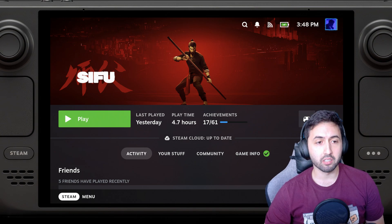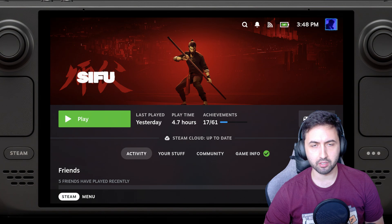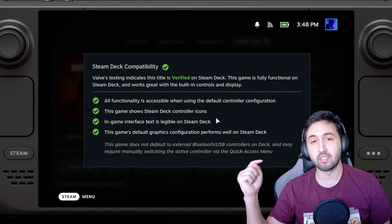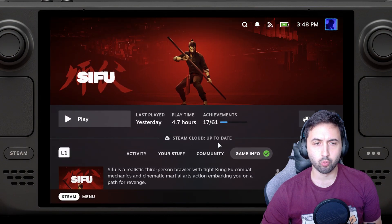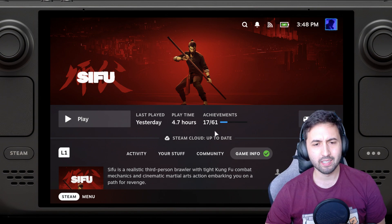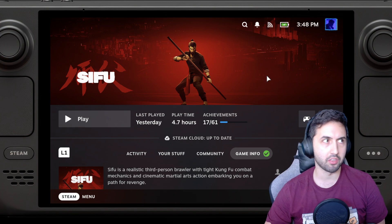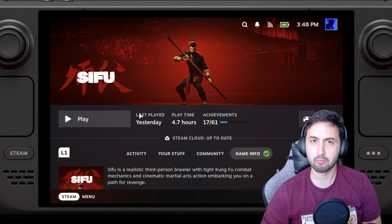Sifu on the Steam Deck OLED. This game was given away for free on the Epic Games Store a few days ago at the time of making this video. It's verified on Steam Deck and has been like that for a while. There's also a test on the Steam Deck LCD. If you have the Epic Store version, the difference is that the Steam version has pre-compiled shaders from Valve that download automatically like other SteamOS games. We'll expand on that in a moment, but let's get into the game right away.